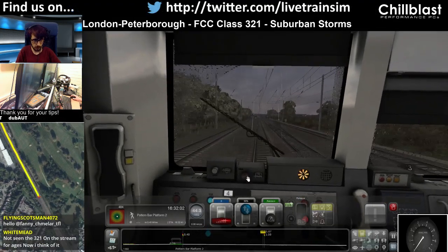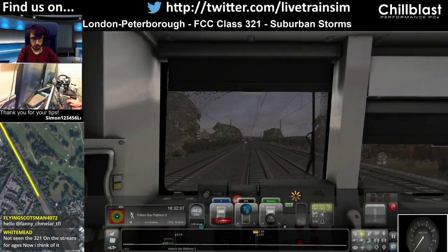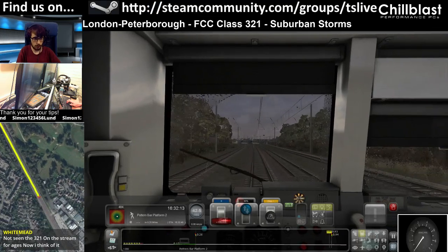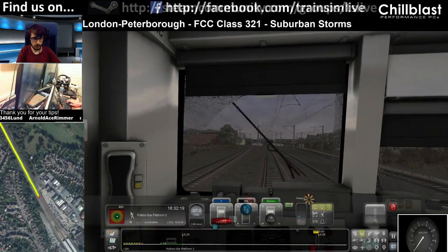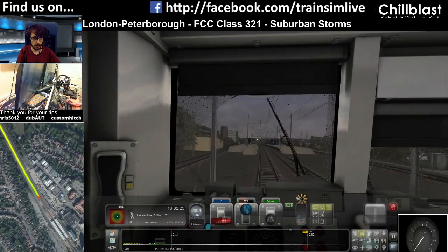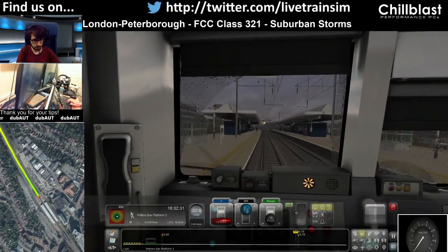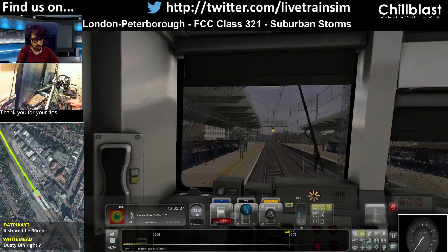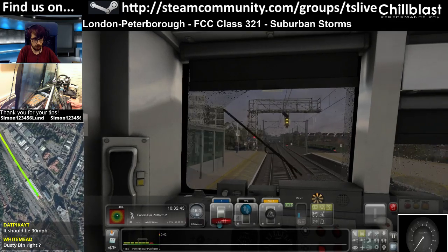One thing I should do actually, I should put the DRA on now because we're coming up to a red signal. I haven't seen the 321 on the stream either for a while. It's one of my favourite trains actually. I like the whine and the DC motors in it. I'm a bit of a DC motor fan. There's the OSS grid. Make sure I'm not going too fast. We've got a double yellow so that doesn't matter. Take the DRA off. We'll just pootle in at this speed. Remember we're an eight-car train. There's the four and the six-car stop, and there's the eight and the twelve, so just stop under the signal.